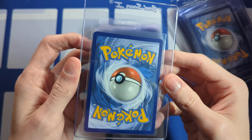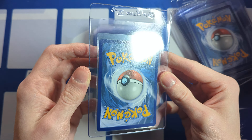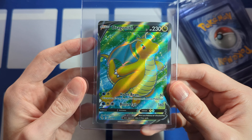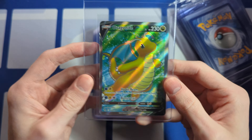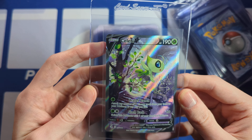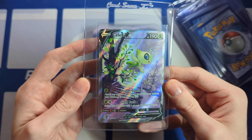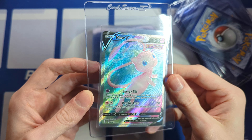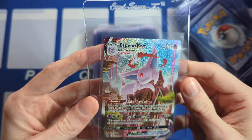Sylveon V — beautiful card there. Brilliant Stars Trainer Gallery — got the Arceus Alt Art. That is really off left to right; this one might be a 9. That's okay, can't win them all. Charizard V Alt Art with the Venusaur fighting the Charizard — really good looking card. Marnie's Pride Full Art from Brilliant Stars.